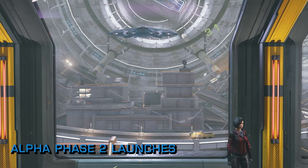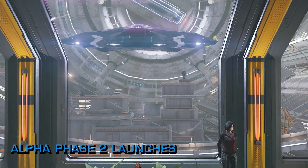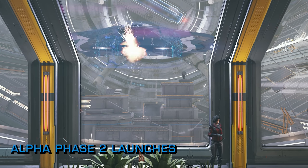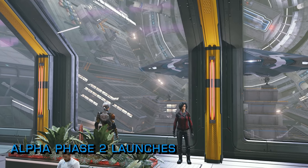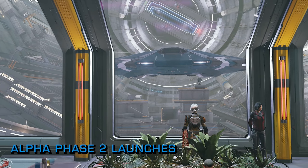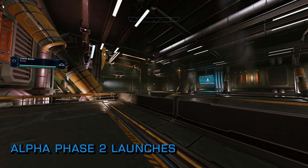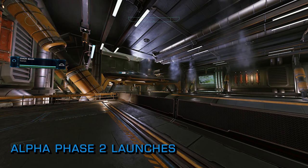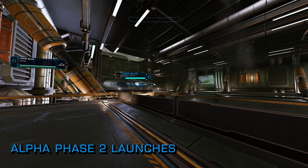Phase 2 of the Odyssey Alpha test arrived this week and as well as a raft of fixes and tweaks to what we'd been experiencing for the last week, it also added features new to the test. As well as being the owner of a shiny new Cobra Mark 3 and having 300,000 credits in the bank, CMDRs in the Alpha can now buy ships and SRVs, travel within a 20 light year bubble, and buy the Dominator combat suit.